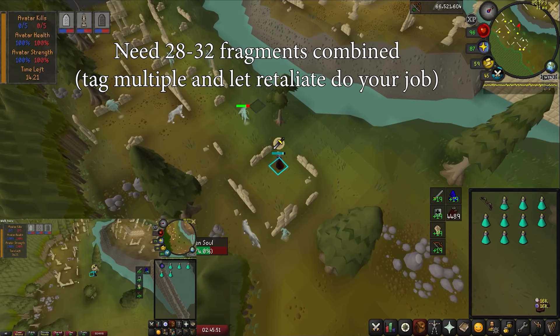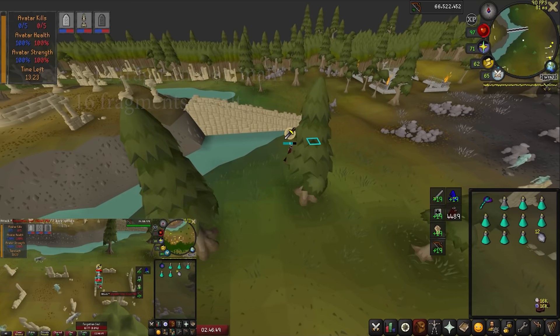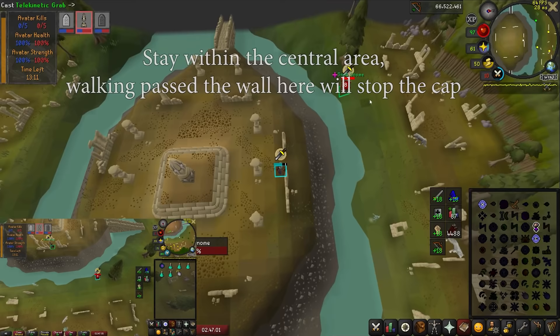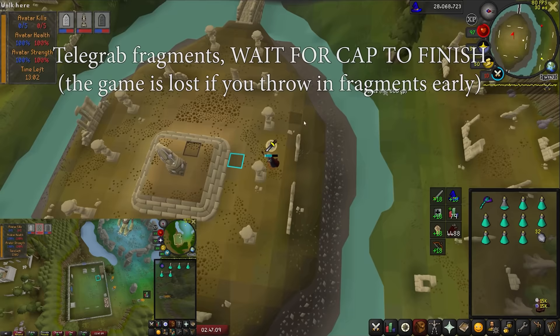The goal is to get a total of 28 to 32 fragments from the ghosts combined on your accounts. This usually means getting 8 to 12 fragments on your main and 16 on your ult. Once your main has roughly that many fragments, have him start running towards the center obelisk, while placing your ult in range of your main's dark bow. Don't walk past the ruins on your main, as you are capping the obelisk by standing in the area and need that to continue. Spec your ult with your dark bow — the spec is guaranteed 16 damage minimum and is 10 tile range, which is why it's really good here.